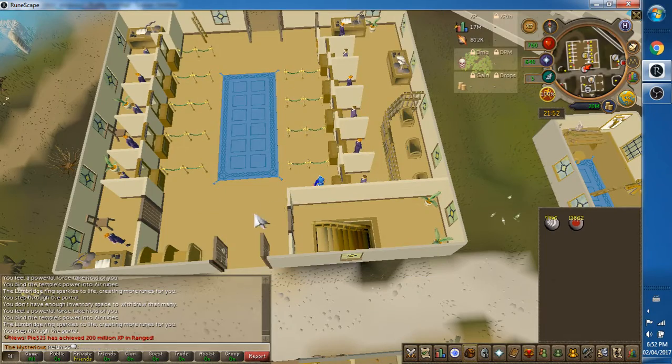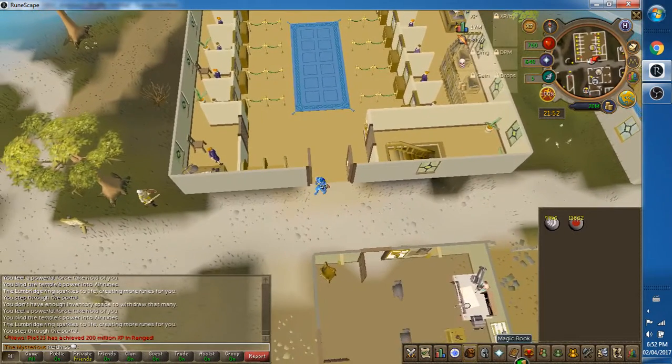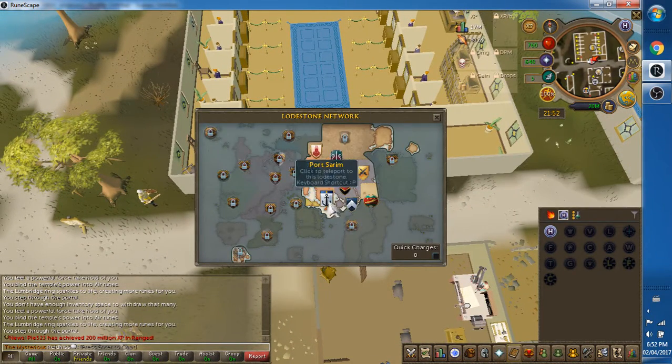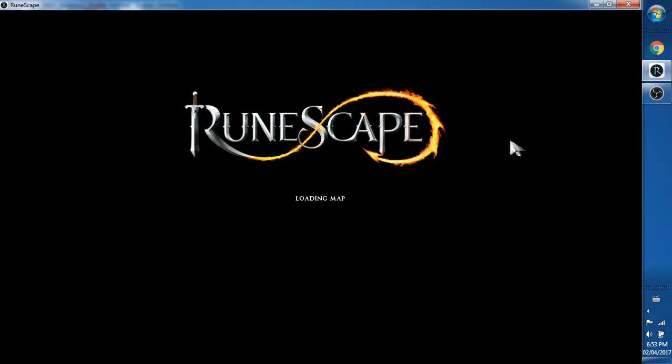Get out of there. I'm going to teleport over to Falador, because my intention is to go and beat up some white knights, just to show you what my magic stuff here can do. And as soon as we've arrived in Falador, I'm going to step down, zoom in and let you have a look at what I'm wearing. I'll explain what I'm wearing and why.